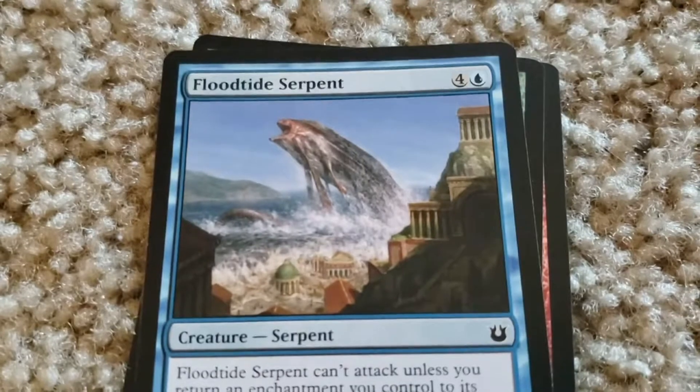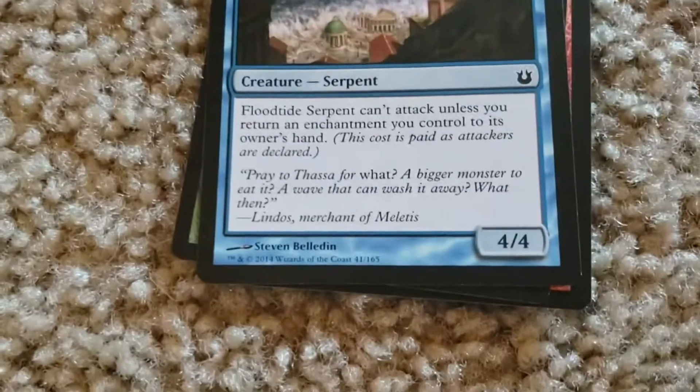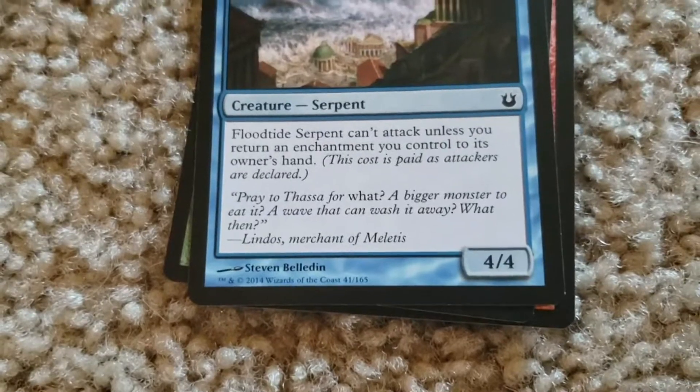Flood Tide Serpent. Four colorless, one blue. Four-four Flood Tide Serpent. Can't attack unless you can return an enchantment you control to its owner's hand.